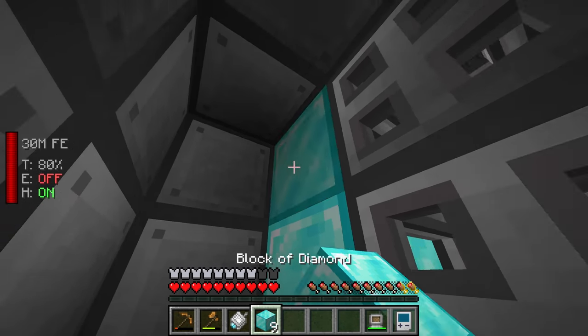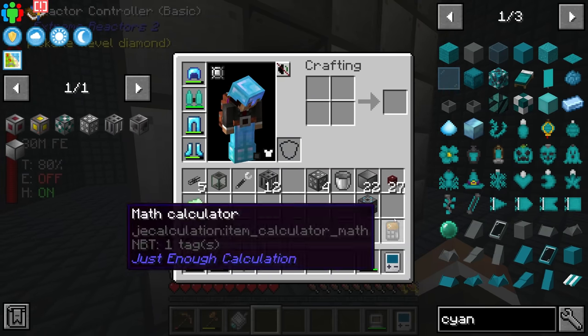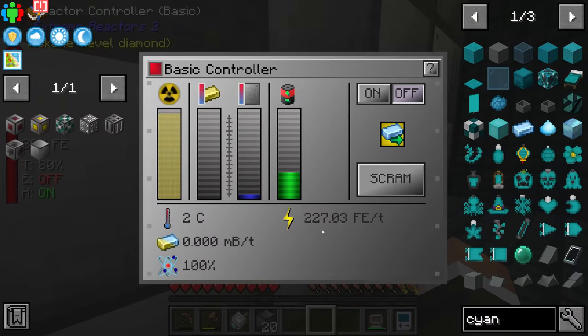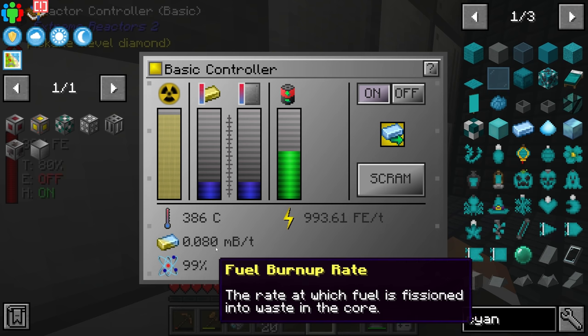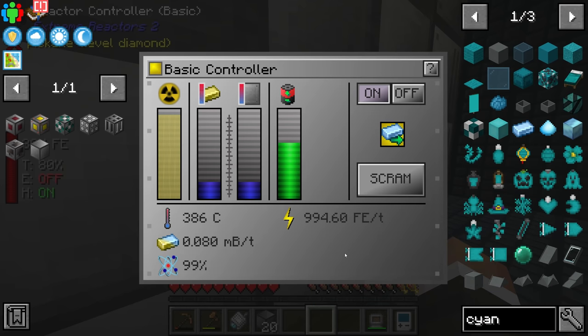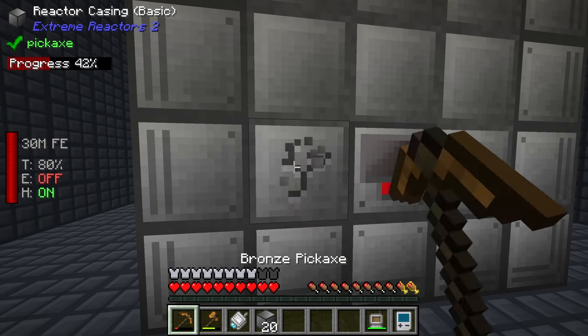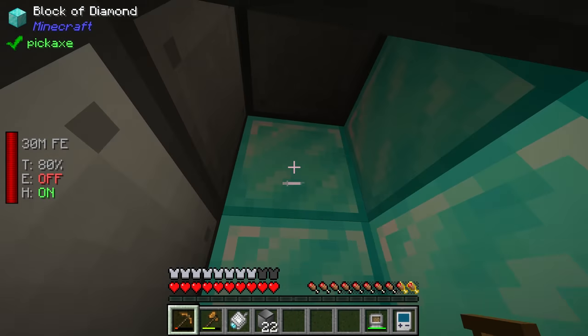The number is slowly creeping up and it looks like it's going to stabilize around 442 FE per tick. Now if we turn this off and put some coolants in - let's say some diamond blocks - that should change the properties of the reactor. If we turn it back on, we're now producing a lot more power. We're being more efficient with our reactor, more efficiently using the 0.080 millibuckets per tick of fuel. Just putting those diamond blocks in has more than doubled the amount of FE per tick we can produce.